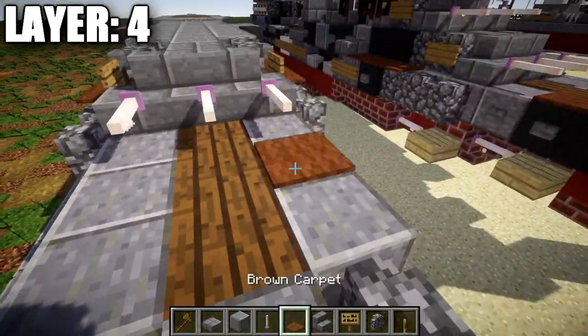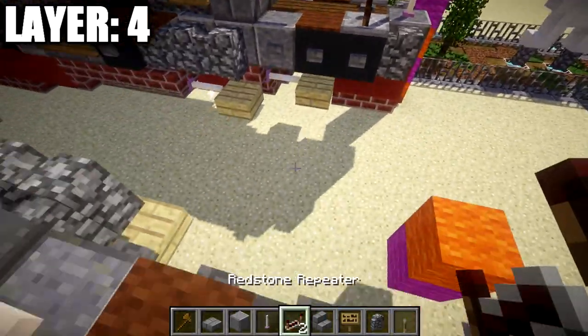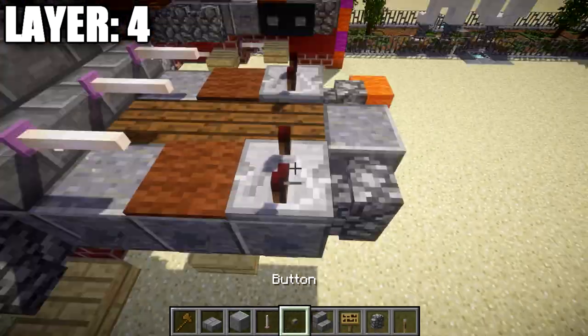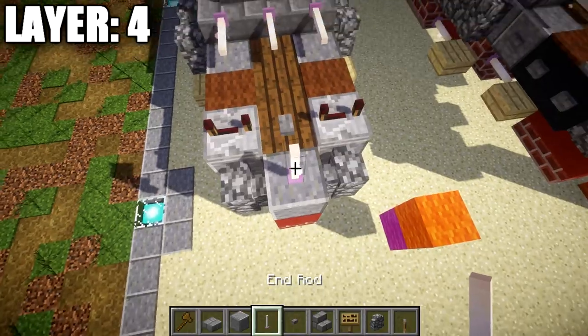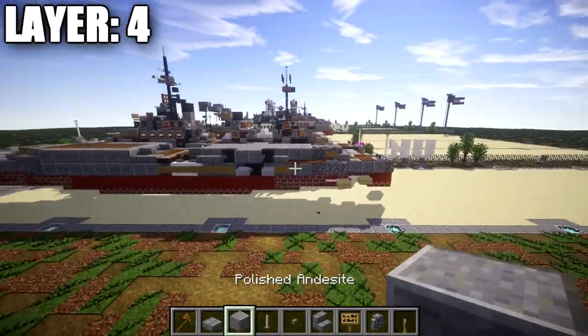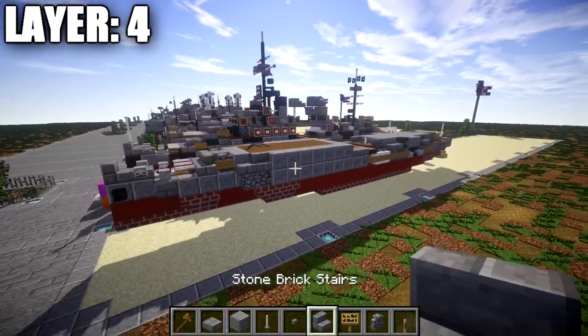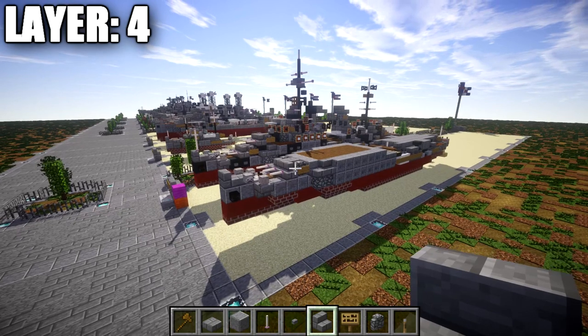Place brown carpet on top of these two polished andesite blocks, then redstone repeaters on top of the polished andesite blocks with notches flicked out to the sides and a stone button in the middle between them. After that, place an end rod on top of this polished andesite block and one more end rod on top of it. That wraps up layer four — let's move on to layer five.